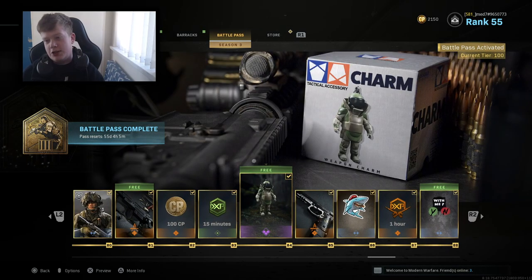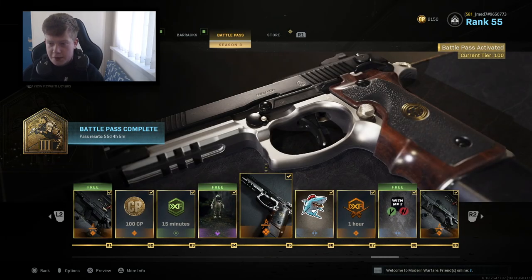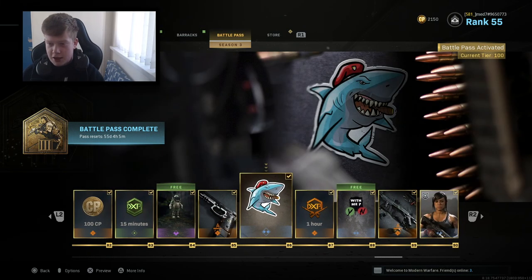Lil Jug weapon charm - a little juggernaut. Guard 1, a blueprint for - I literally can't recognize the gun, I'll be honest. I hardly use any of the guns apart from when going for Damascus.